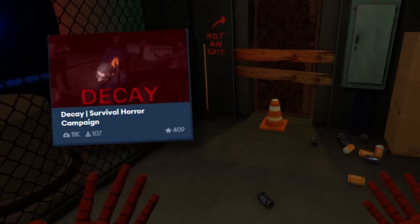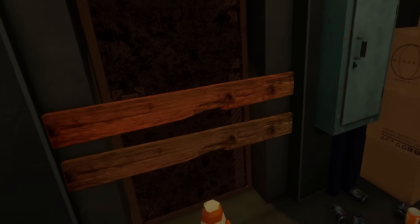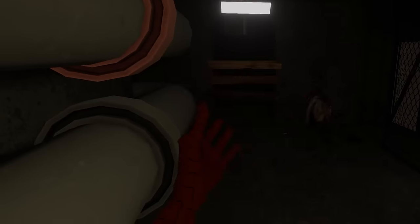This map is called The City of Decay, and this is basically a creepy horror story. I really enjoy this map because it even has its own NPCs featured in the story. Just look at this room — there's all types of light and stuff, and there's a dead zombie right here. So if you really like horror maps, this is probably the best one.